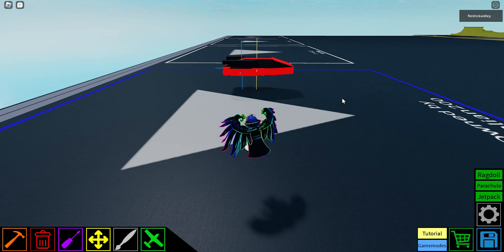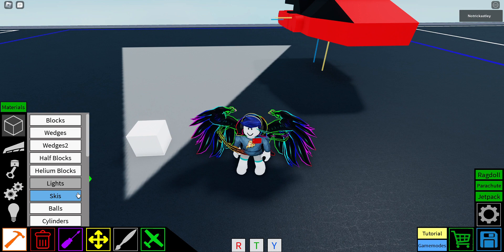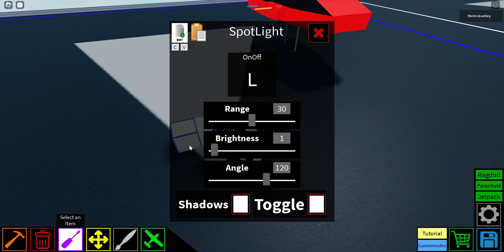Alright, now for the tutorial. First, place down a block like that, go to lights, press spotlight, click there and there. Put this setting onto both the spotlights.